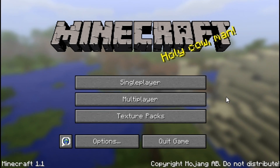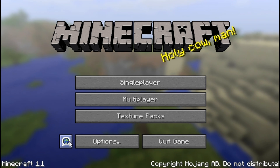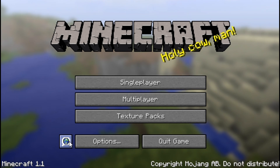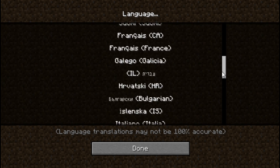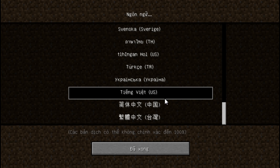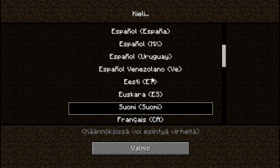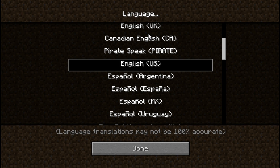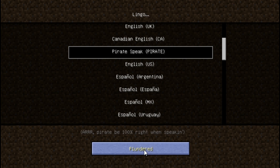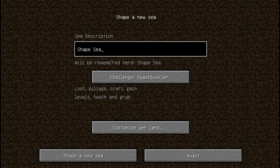One thing I failed to mention is this new language button. I was actually testing you at the beginning of the video to see if you'd notice. There is a long list of languages here, from whatever the hell this is, to French, to some other stuff. English US, and English UK. And then pirate speak. Pirate speak is pretty cool.